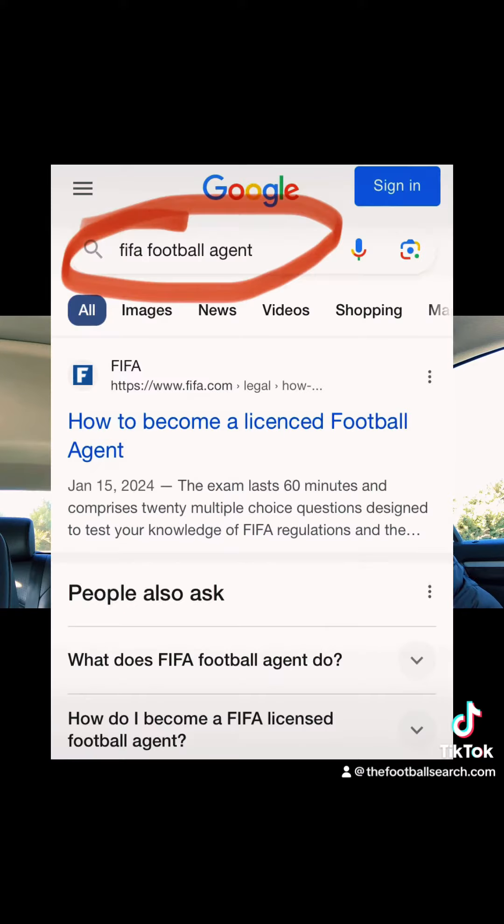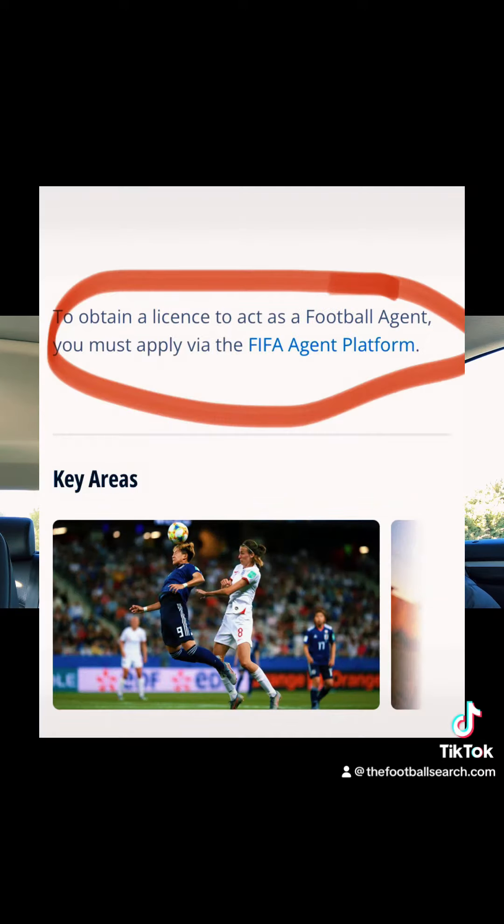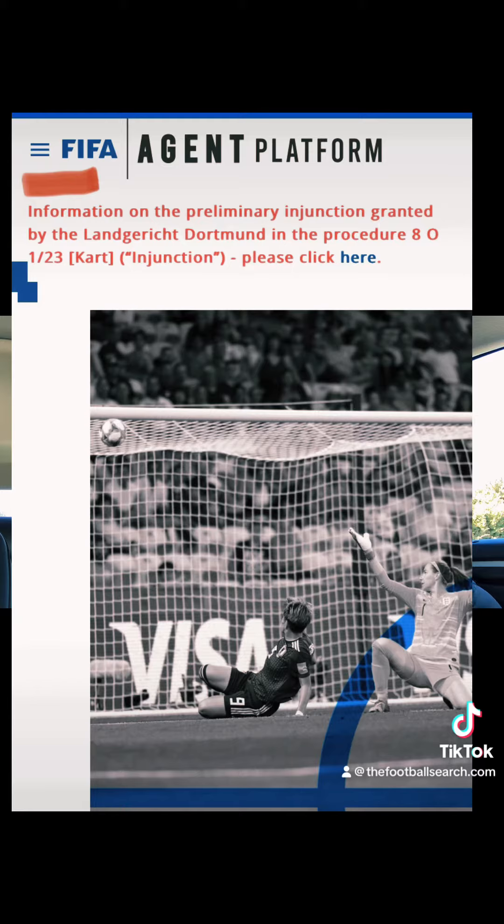First of all, you have to Google 'FIFA football agent' — I'm going to show you the screenshots with everything. When you see this page, scroll down the Google results, and when you see this link, click on it. Then scroll down that page and click on the FIFA Agent Platform link.